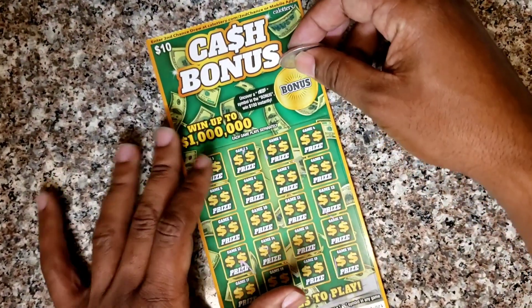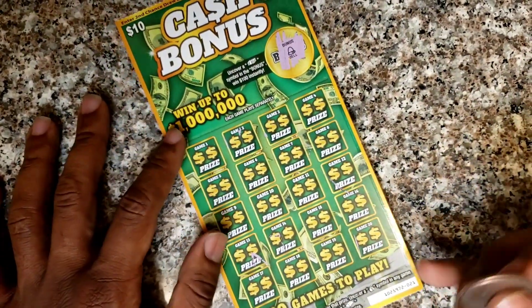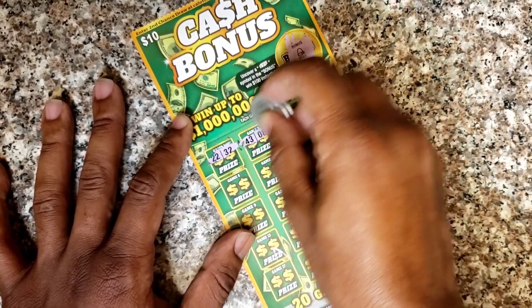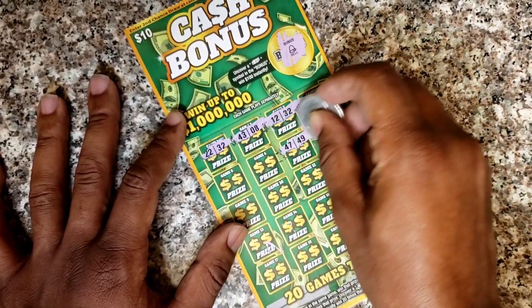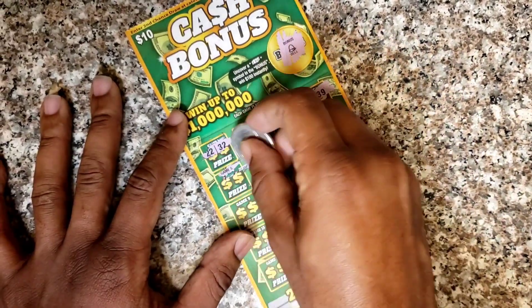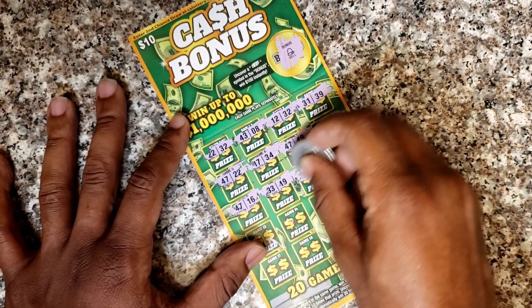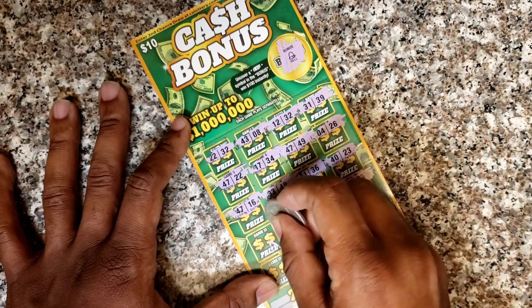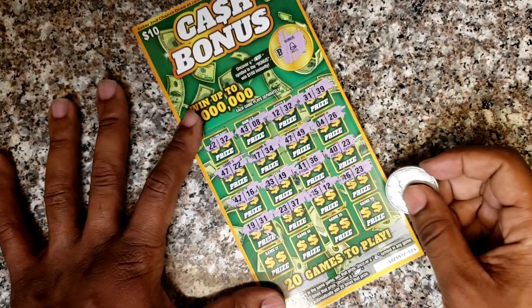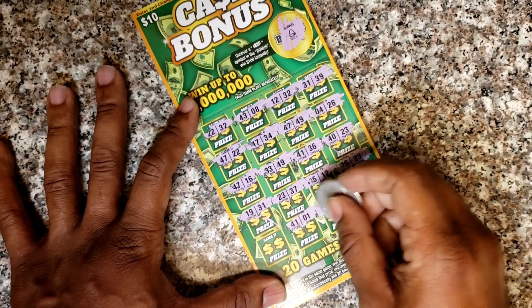Ticket number 21 — looking for that stacks of cash once again, and it's a bell. Looking for two matching numbers, a gold bar, or a money bag. 22, 32, 43, 8 — no. 17, 32 — no. 31, 39 — no. 4 and 26 — no good. 47 and 49 — no. 17, 34 — no. Come on, two matching numbers or a symbol. 41, 36 — no. 16 and 23, 15 and 12 — no good. 23 and 37 — nope. Last four games: 6 and 37, 13 and 24, 41 and 1, 34 and 18. Okay, nothing on ticket number 21.